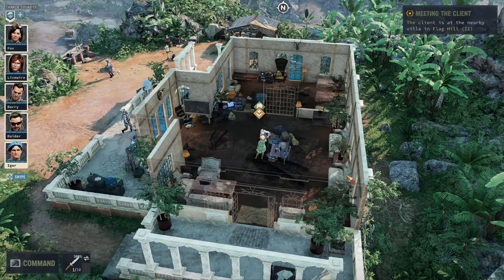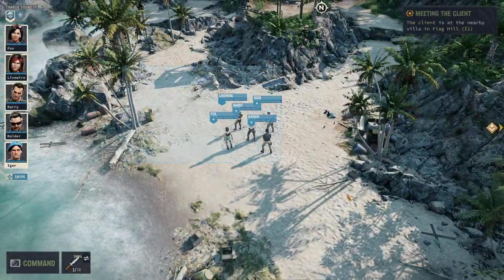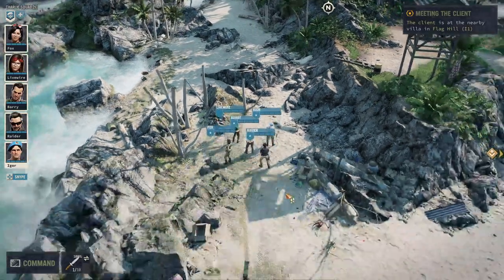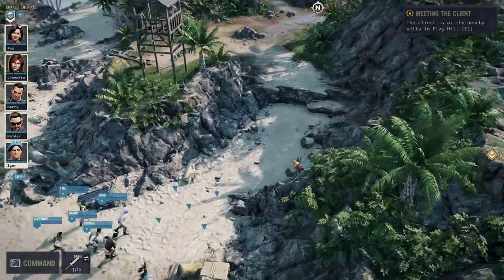If you tap the TAB key once, you will mark things that you can interact with permanently. This is quite important to see all the loot all the time, because there's a lot of stuff to loot and you want to crawl into every corner of the map. Whenever you can loot something it will be highlighted.